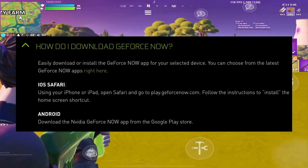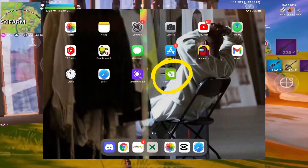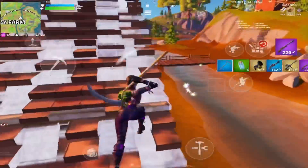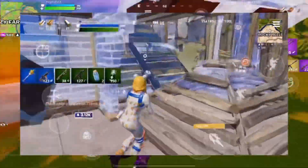I would also highly recommend you add your home screen shortcut to GeForce Now on your actual device. This may not help you get the beta faster, but once you do get the beta, this will allow you to play a lot quicker, cutting down the steps you need to take to actually play the game.